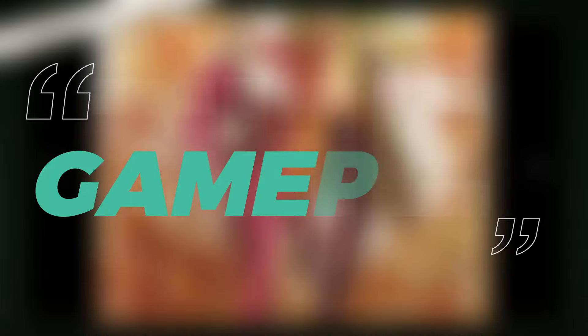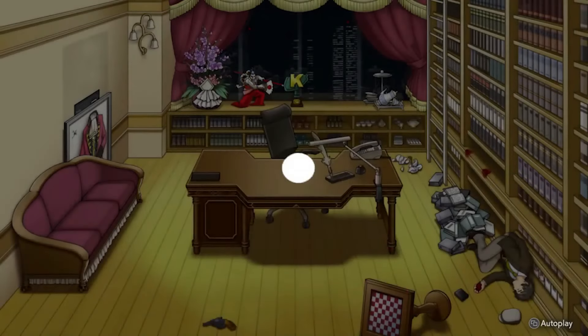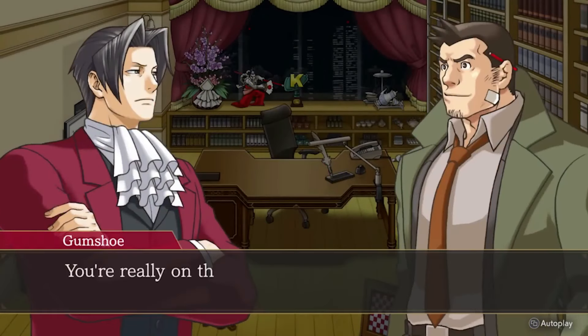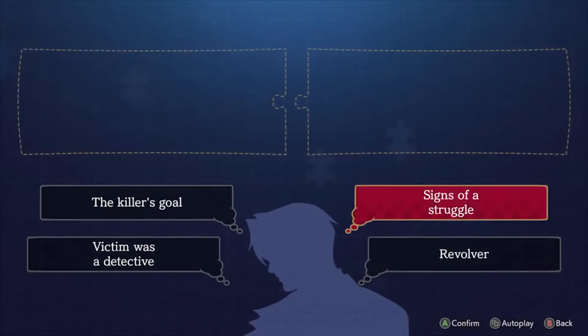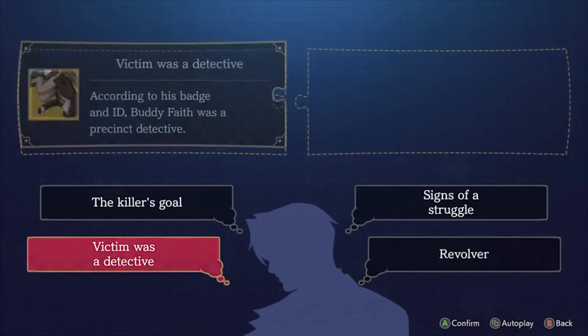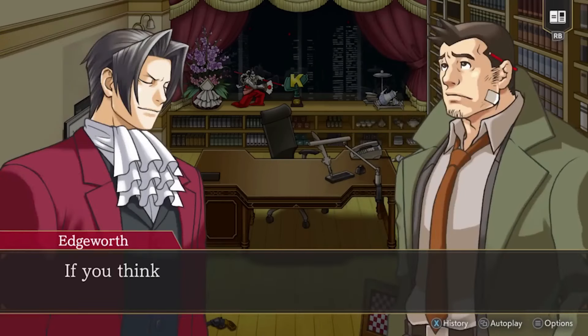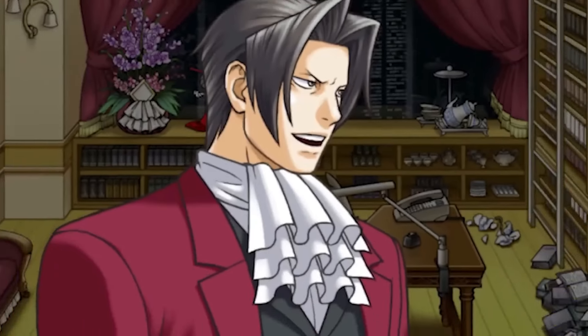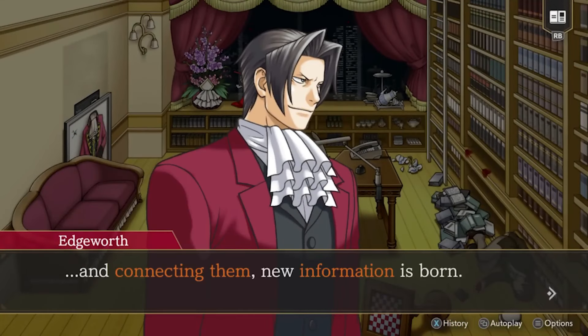Now let's talk about the gameplay. The Ace Attorney Investigations collection brings back the charm of the original games with a twist on the formula fans have come to love. Instead of the courtroom drama we're used to, you play as prosecutor Miles Edgeworth, taking charge of crime scene investigations. The free roaming exploration is a standout feature — you can physically move Edgeworth around crime scenes, interact with objects and talk to characters. This is a refreshing change from the point-and-click style of previous titles, offering more immersion in the crime-solving process.